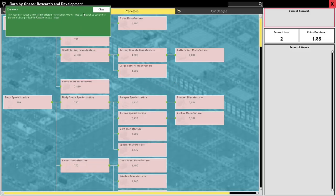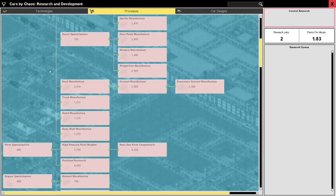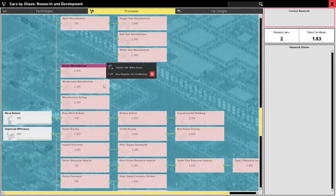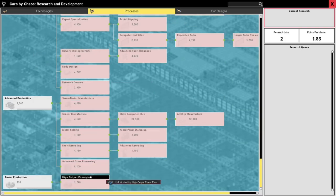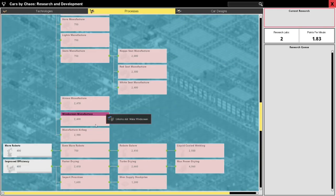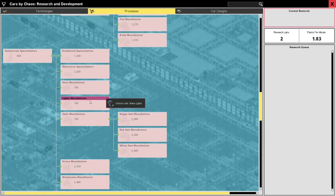Now we can go out and start researching some stuff. This research screen shows all the different technologies you'll need to research to compete in car production. Research costs research points which are regularly generated by research facilities. You can only research one tech at a time and you have to pay researchers' wages even when they don't work - you should always be working on something. We can do body specializations and all kinds of things, but I'm thinking accessories - people love accessories.